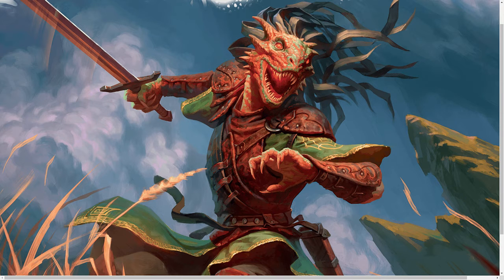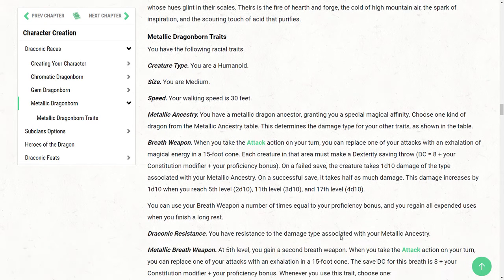But that's enough about that fantastic piece of art — let's move on to the actual mechanics. There are a lot of shared traits between them: your stats are going to be plus two and plus one of your choice, or plus one to three of your choice. The breath weapon is going to function the same — you're going to swap out one of your attacks when you take the attack action, so if you have Extra Attack, you can still make an attack and use your breath. For the Metallic Dragonborn, it's a 15-foot cone, a dex save based off your constitution modifier. On a failed save it deals 1d10 of your chosen metallic ancestry, going up to 2d10 at 5th level, 3d10 at 11th, and 4d10 at 17th level. You can use this a number of times equal to your proficiency bonus, and you regain all expended uses on a long rest.